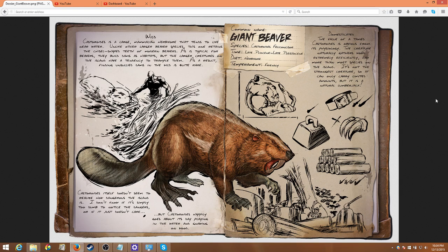Castorites, the giant beaver itself, doesn't seem to realize how dangerous the island is. I don't know if it's simply too dumb to notice the dangers or if it just doesn't care, but castorites happily goes about its day playing in the water and gnawing on wood.